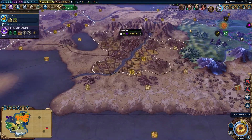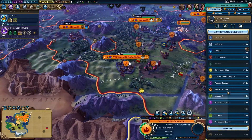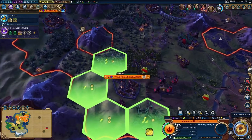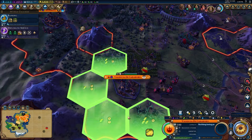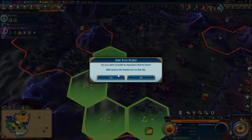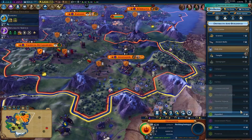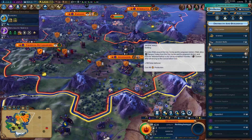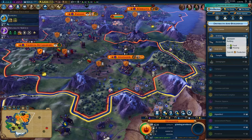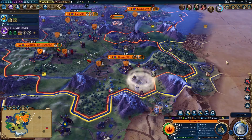Let's go this way. Choose a production. What do we want over here? You don't have any fresh water, do you? Let's get an aqueduct in here. We can save this spot for like a campus or something. Temple, granary, ancient walls. The granary is not that useful because we're not really growing. So let's get a temple for now.